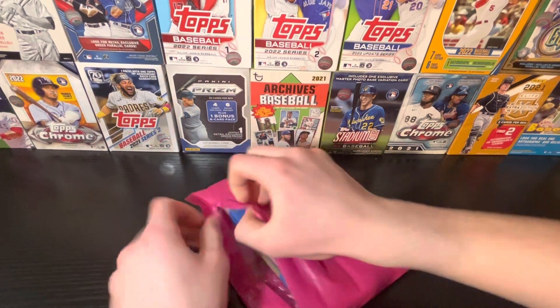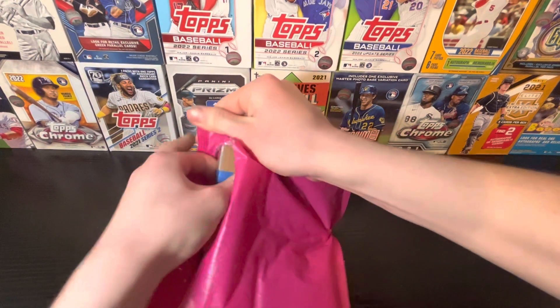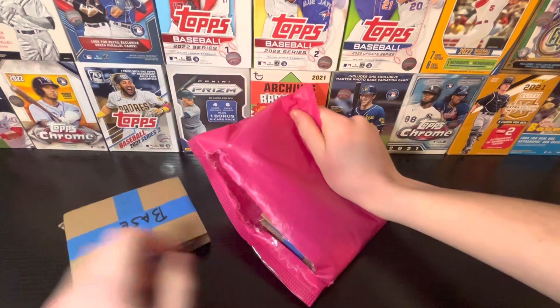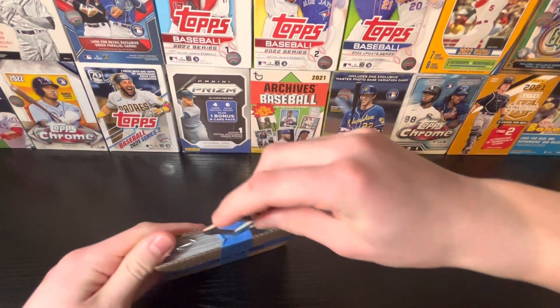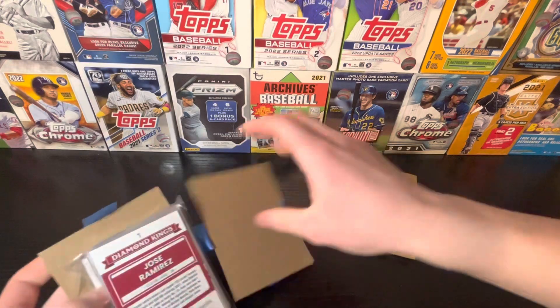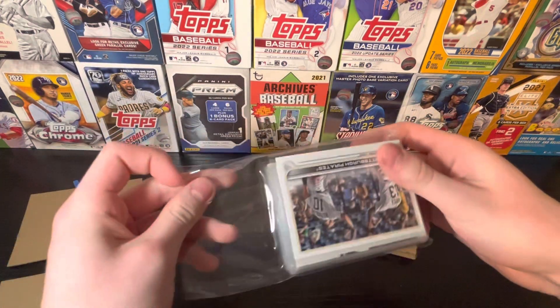It's like two hits if I'm not mistaken. No need to talk anymore, let's just get right into this. Trying to cover up the address. That's the base and here are the hits. Starting off with the base — again $40, so looking for maybe $40 back in value, maybe a little less. Not every pack is gonna have the same amount of value, obviously. Let's see what you can get in the base pack here.